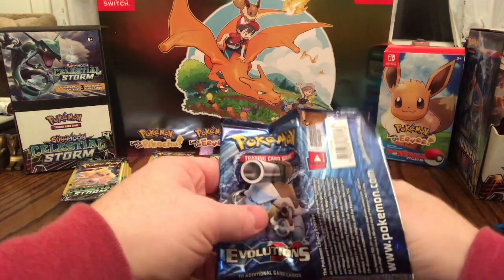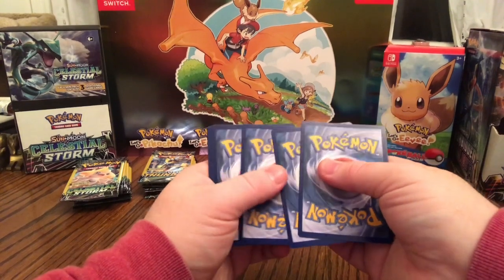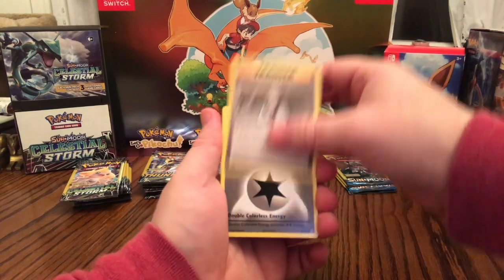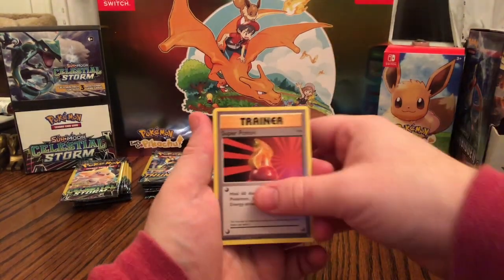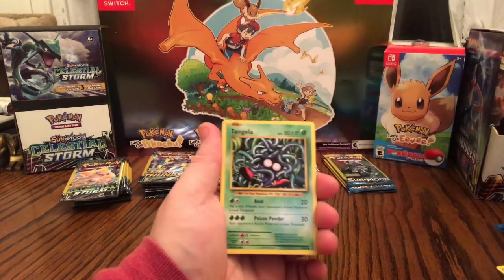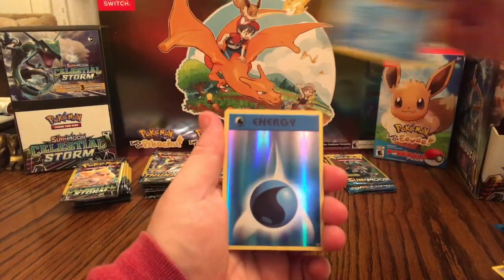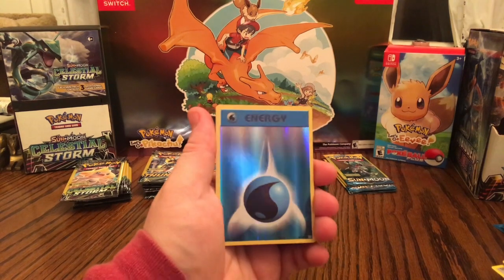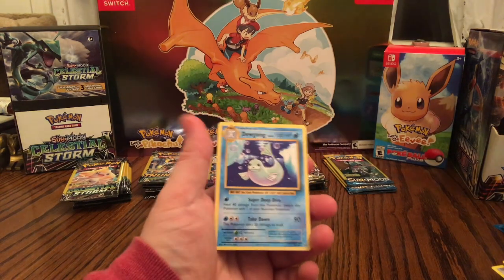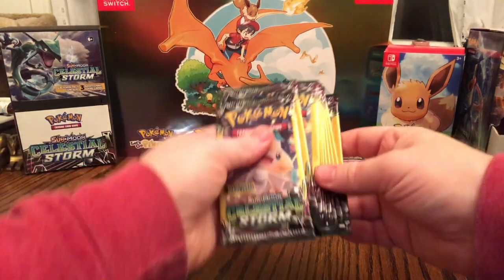Last of the Evolutions — watch it be another error pack. Professor Oak's Hint, Double Colorless, Super Potion, Fairy energy, Voltorb, Tangela, Poliwag, Seel. Holographic Water Energy. And non-holographic Dewgong. So that first pack with the Zapdos was definitely the best. Now I'm going to go ahead and start in on the dollar packs, starting with the base set Sun and Moon since I only have three of them.